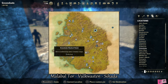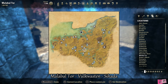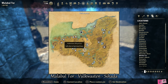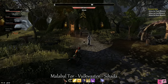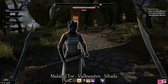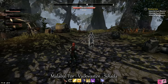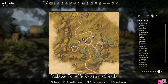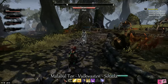Our next stop will be Volk Waston in Malabal Tor, so go ahead and use the wayshrine to travel there. This NPC's name is Sahada. She's wearing a white dress and is a Khajiit — the poor thing is sweeping the entire village so you shouldn't miss her. She patrols in a circle and stops to sweep every once in a while. I feel kind of bad about killing her.